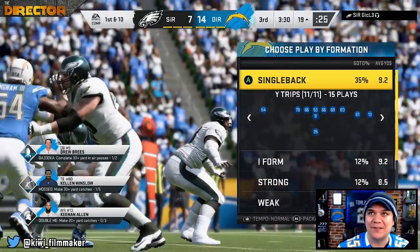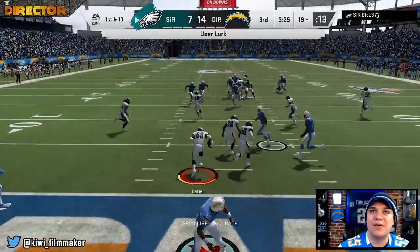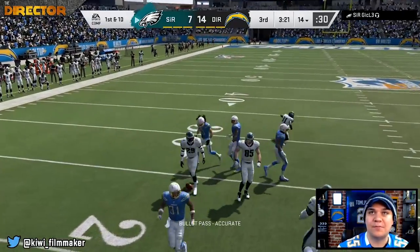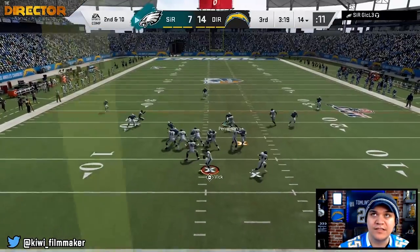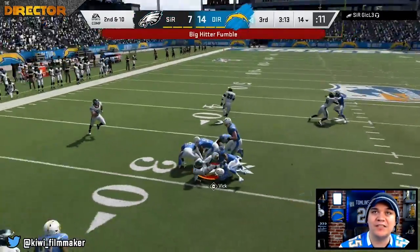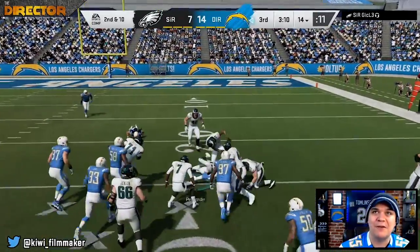Let's see if we can make something happen. Trying Kellen Winslow one-on-one again — it's going to get picked off. We're force-feeding Kellen Winslow and not ashamed to say it. We almost get another pick. He's going to try and take off with Michael Vick — can we get the fumble? Yes we can! I knew when he didn't slide we were going to pick something up. There's Perryman — we get it back at the 25-yard line. So many turnovers this game, it's hilarious.